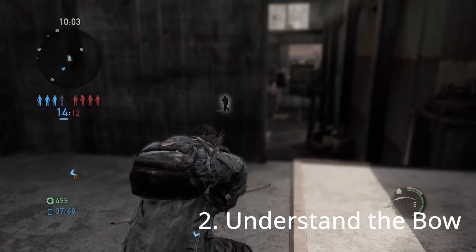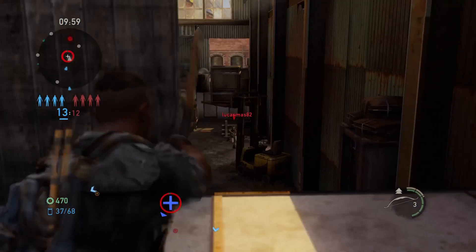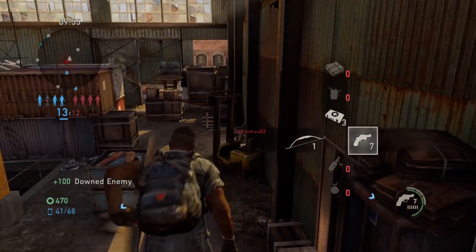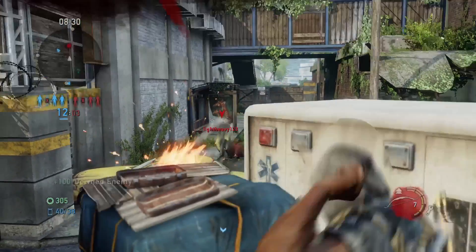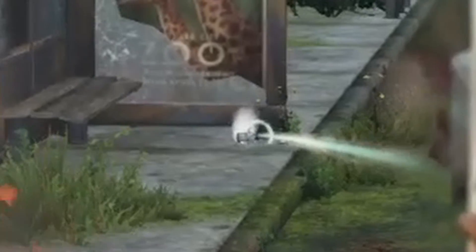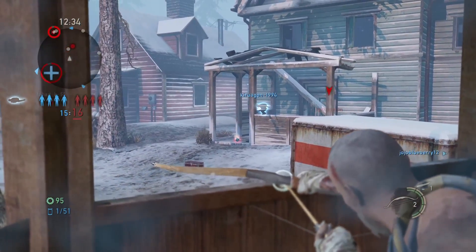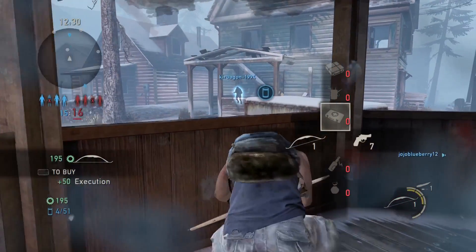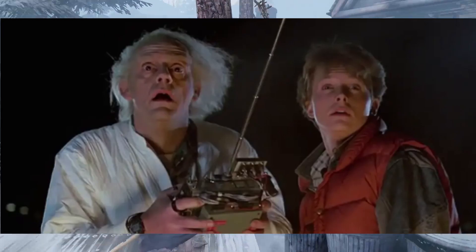Tip number two is to understand the differences between the bow and other guns, and in particular, understand the reticle. The bow reticle will show you the exact trajectory of your shot and can tell you that you are hitting an object. When the reticle circle closes, that means you are dead on target. This can help you know that you will hit your target, but be careful because it could also be a little bit misleading due to travel time.